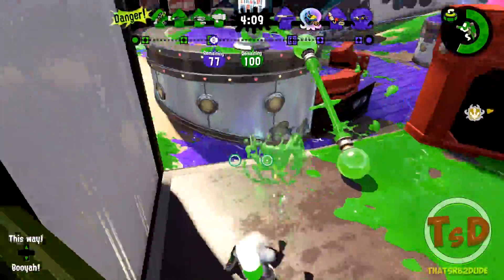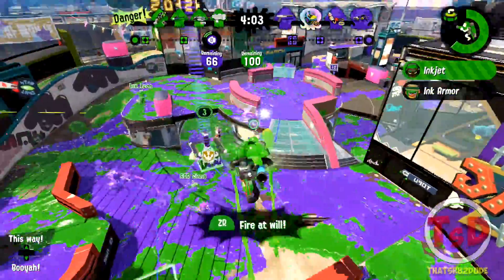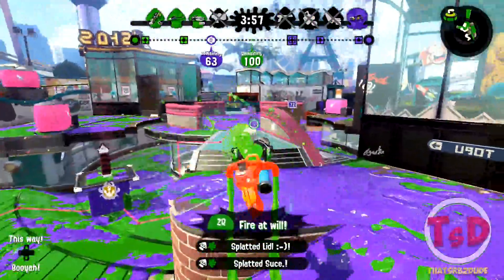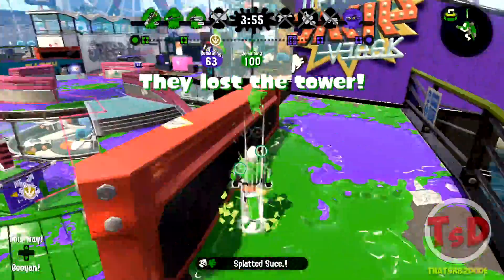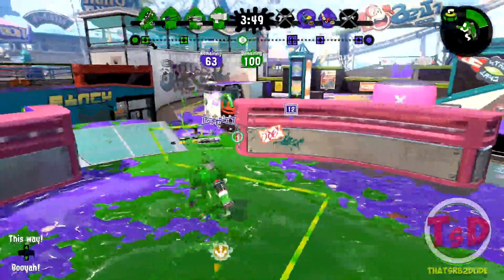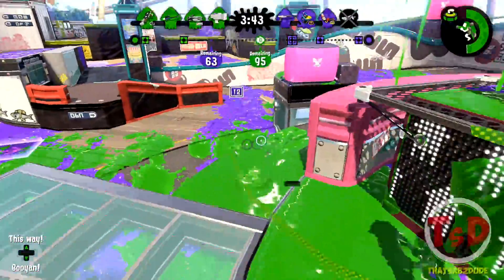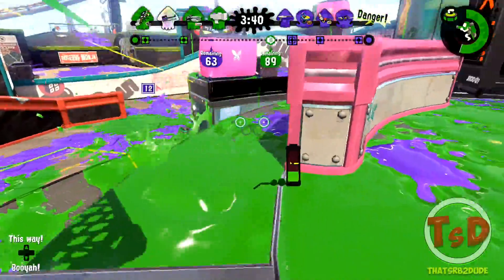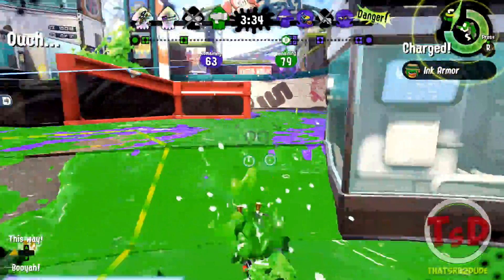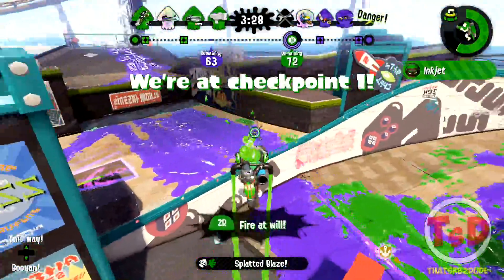I'm going to try and build an Inkjet to defend. Almost took that guy out. Sorsha is dead — they've backed up. I thought that was a closer range weapon, I thought it was like a Splat Charger or something. I need to really remember that I should probably use my roll more for evasive stuff — if I can actually get a kill then sick, but I feel the roll really works well when it's evasive.